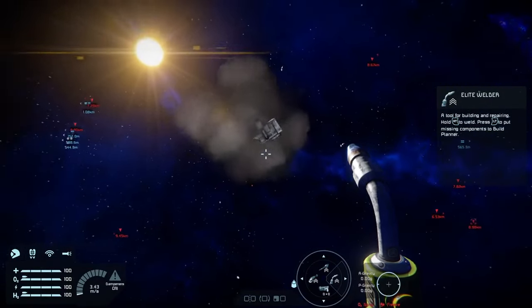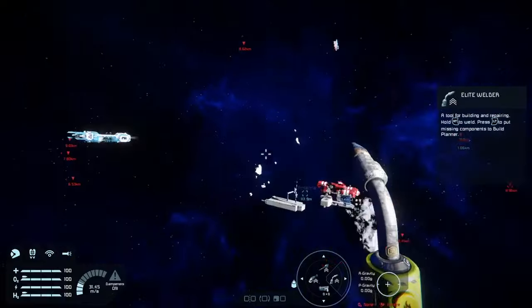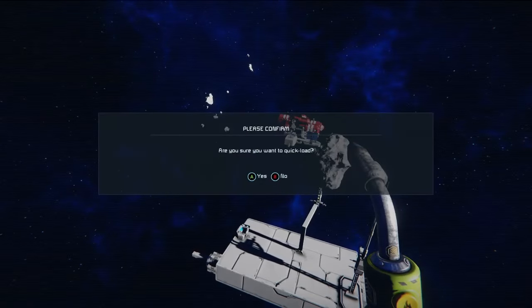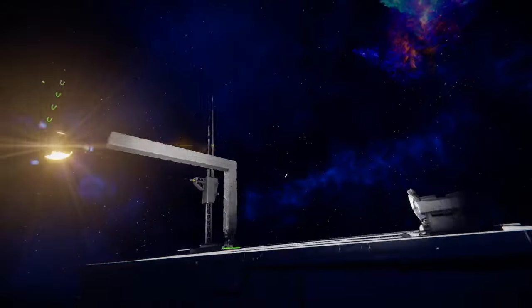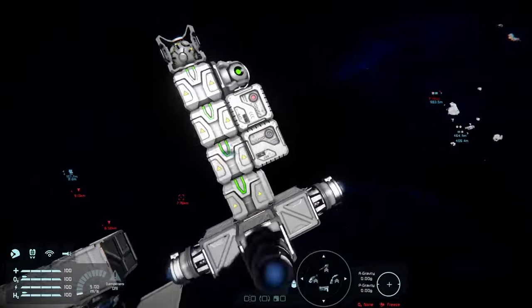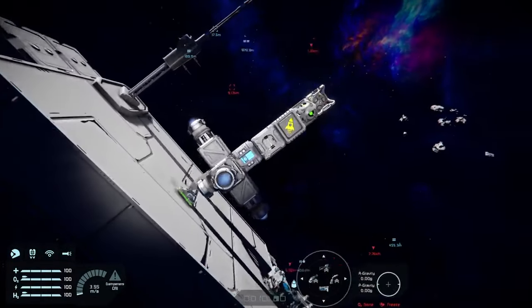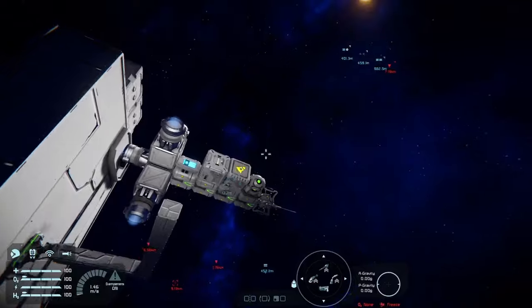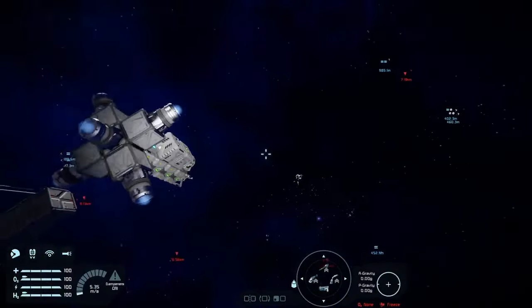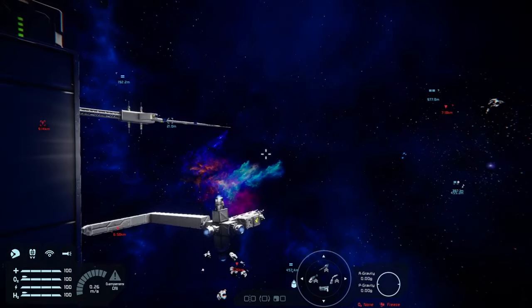And the missile is going to smack directly into the grid. That is how you make fire-and-forget missiles in Space Engineers — fairly simply, just by using two blocks, gyroscope, power, thrusters, and a warhead. If you're going to fire this from a ship, you'd have a merge block and an event controller.